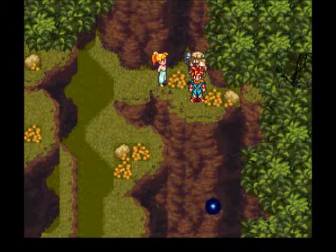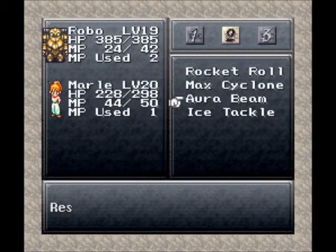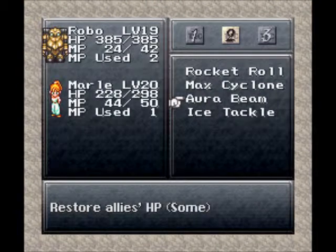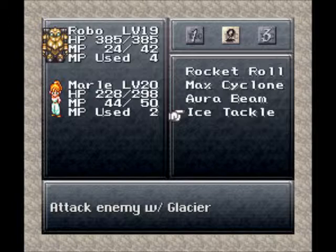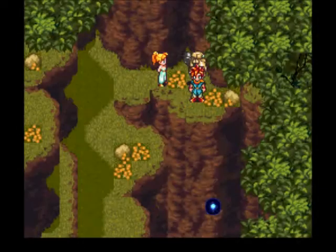On my way up to this point in the Mystic Mountains, Robo and Marley gained some new dual techs, so go over to Robo. They learned the Aura Beam, which we would have gotten if I had used Marley at the factory or any time since we got him. It combines the Aura spell into the Aura Beam - it's basically the same as the Aura Whirl, a multi-targeting healing spell. And they also learned Ice Tackle, which is basically Marley's ice spell combined with Robo Tackle. It's not too bad of an attack.